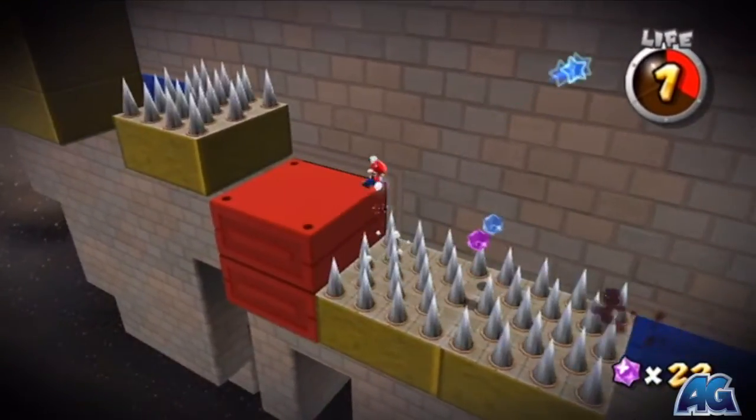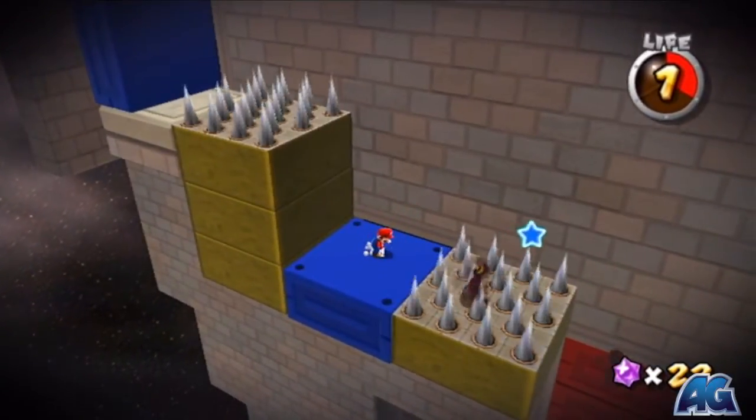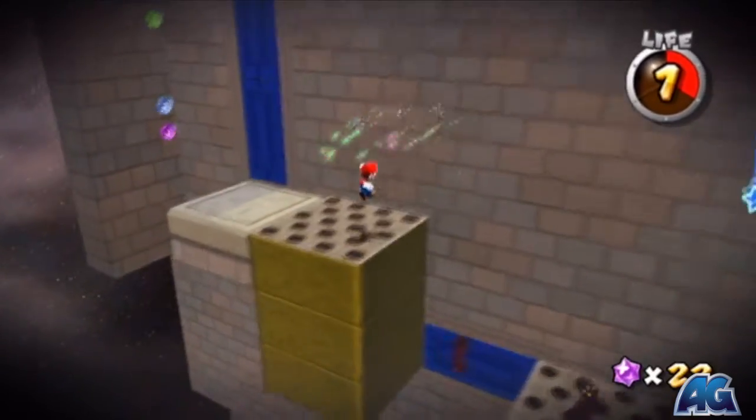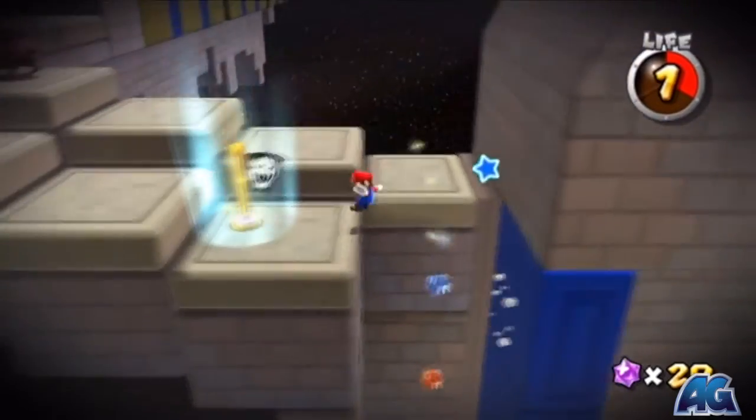These spikes are gonna be a little bit of a problem because of the fact that you're trying to make it quick. So you gotta kinda lead the spikes on a little bit, and when you think they're gonna go down, you just gotta start jumping.